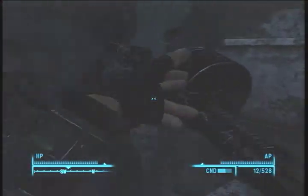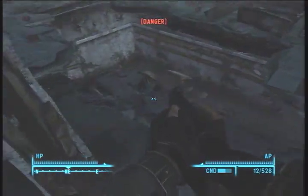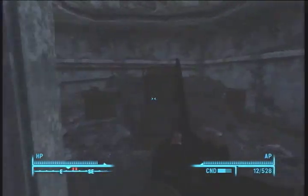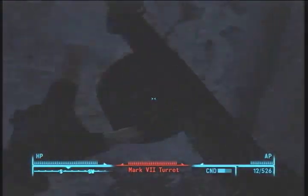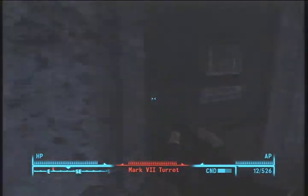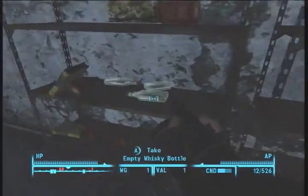I guess we're probably going to have to go downstairs — that's just my guess. We're down in this little destroyed area. Oh, a turret. That didn't go as well as I thought, so we'll just leave that to do whatever it does. Let's see what's here — oh, we can open this door. And there's a whole lot of not a lot in here.